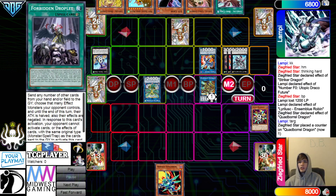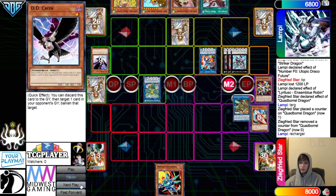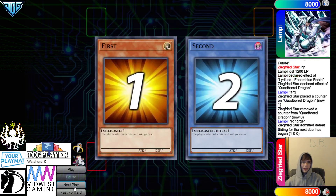That would play into Droplet. But this also just equally loses to Droplet, even with D.D. Crow and Recharger. D.D. Crow is known. Now they're just summoning these bodies out — what do they really do?